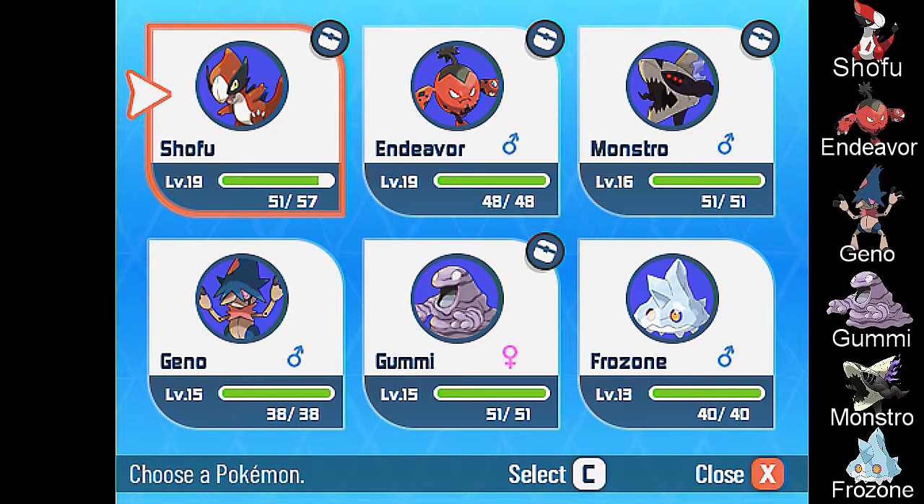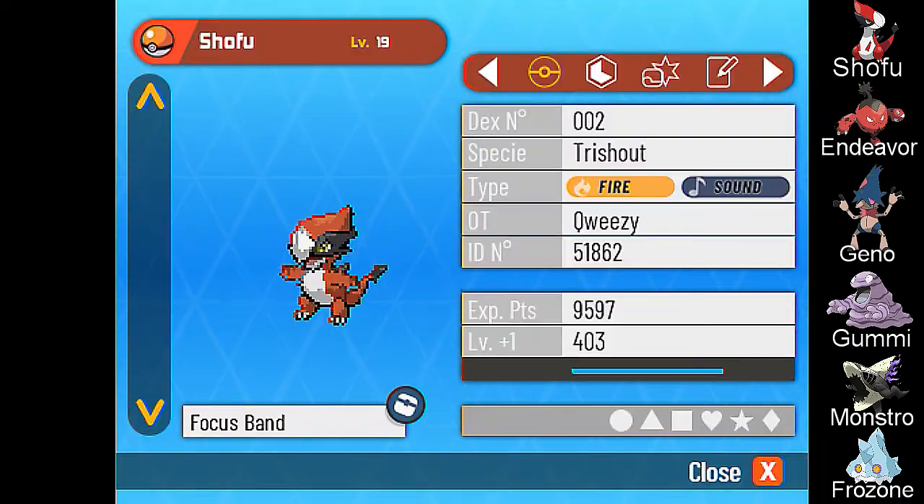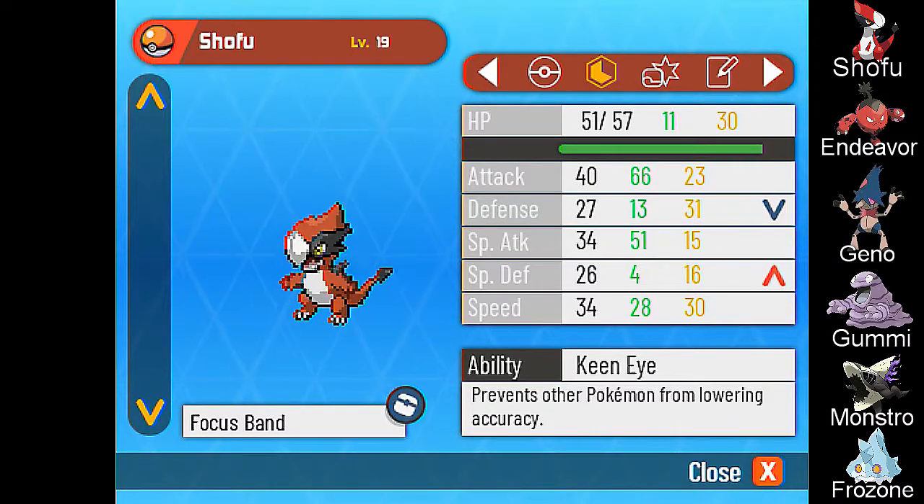Hey YouTube, it's your boy Darqueezy Gaming. This is episode six of our Pokémon Xenoverse Redux Edition. Let's get into our team layout before we start the video. Starting off with our starter Pokémon, Trishouts Fire, named Shofu.